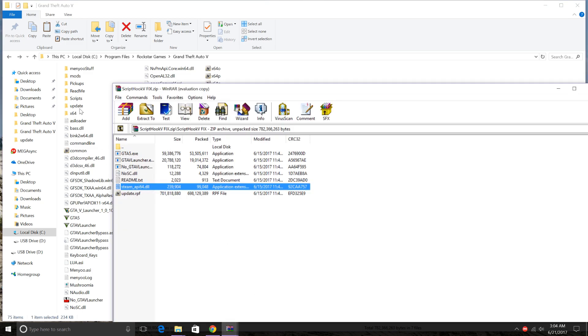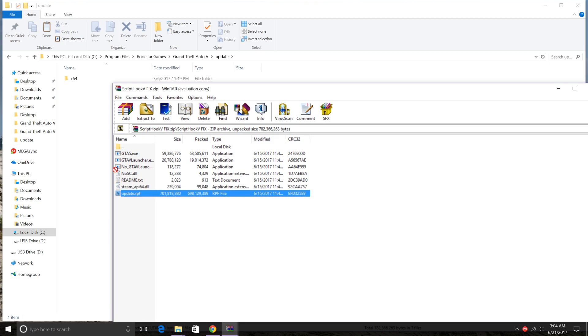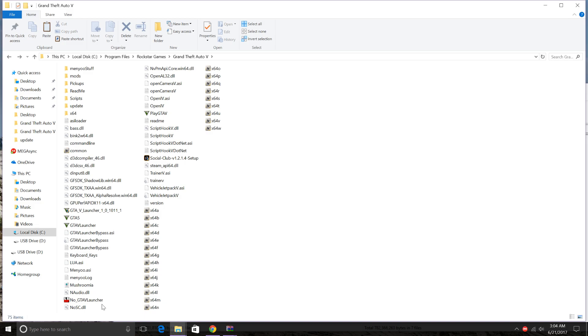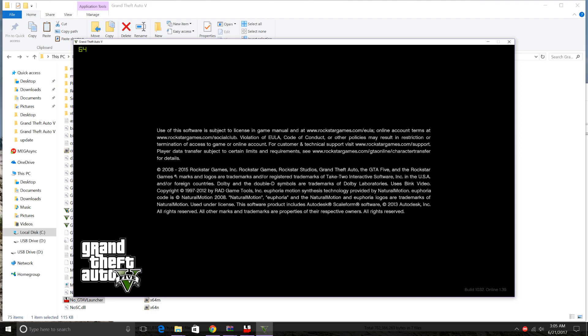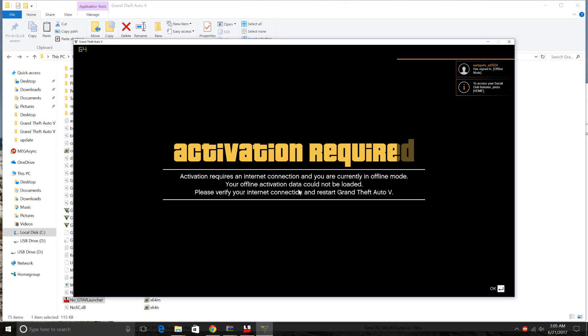This does not work for me. For the update.rpf, go to update, delete the existing file, and then drag the update.rpf in. Then start up GTA using No GTA 5 Launcher. It starts up GTA for me, but then it says I'm not signed in. I get an 'activation required' message. This may work for people with Steam, but it doesn't work for me.